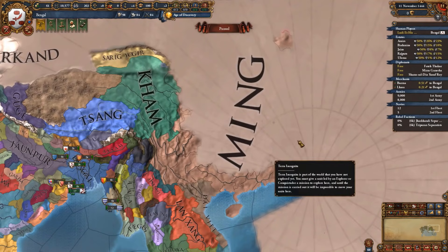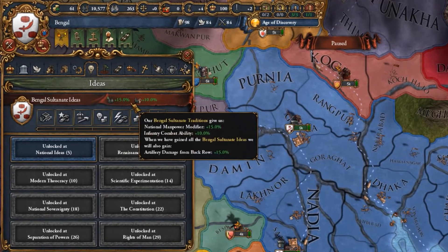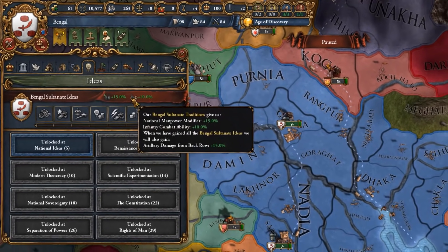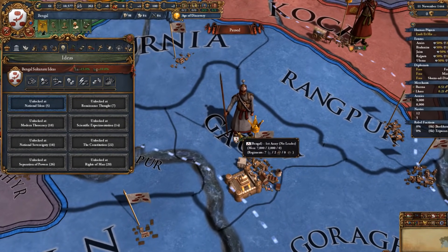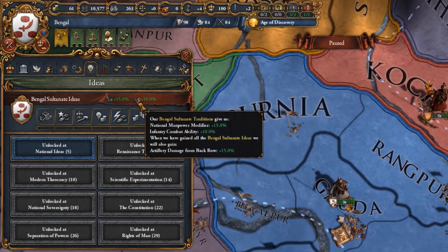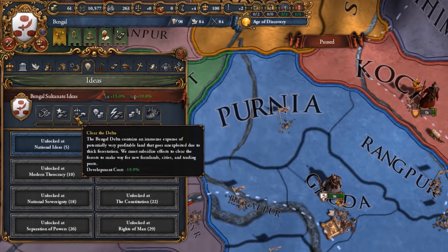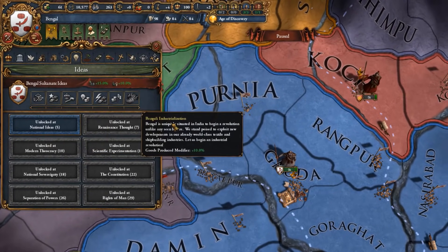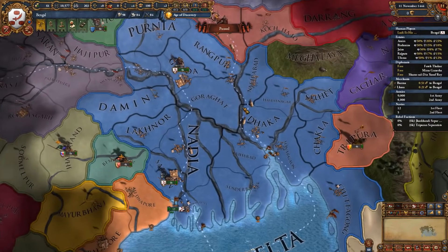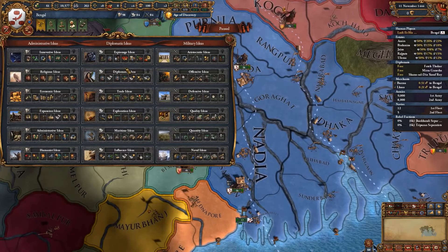Due to its amazing location, you can also go colonial and colonize the Malacca trade nodes, eventually Australia, and even bring about the fall of the Ming dynasty in China. Bengal's ideas include national manpower plus 15% and infantry combat ability from the start, meaning your troops will be significantly better than all neighboring countries. You also get artillery damage from back row plus 15%, which is insanely strong as a late-game national idea. You also get dev cost minus 10%, trade efficiency plus 10%, idea cost minus 10%, and goods produced plus 10%, all of which significantly help your economy and lower the cost of developing provinces and adopting new ideas.